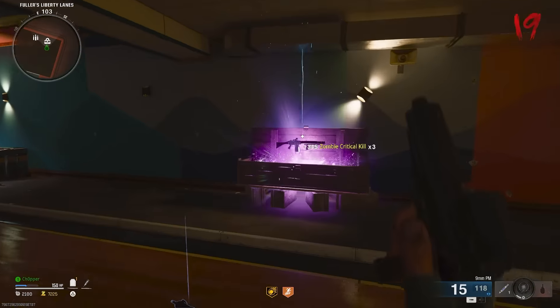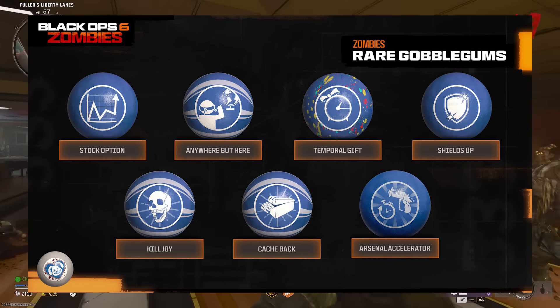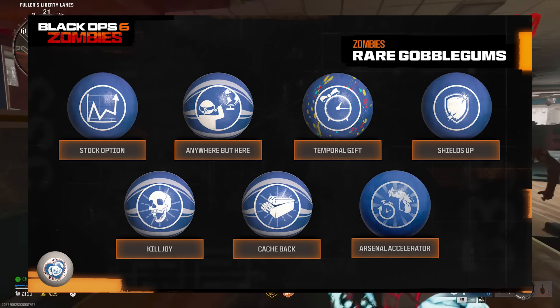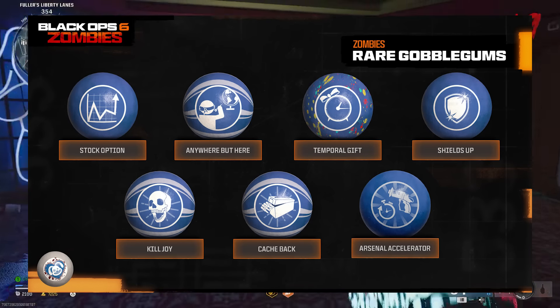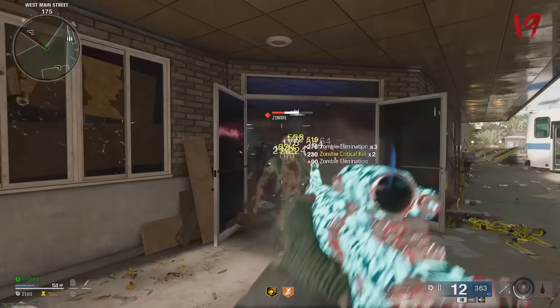Let's talk about all of the Gobblegum coming on launch. Here's a list of all of the rare Gobblegums on launch: Stock Option, Anywhere But Here, Temporal Gift, Shields Up, Killjoy, Cashback, and Arsenal Accelerator. These are all ones from Black Ops 3 that we've seen before, and these seem to be the most easy ones to get in the game.